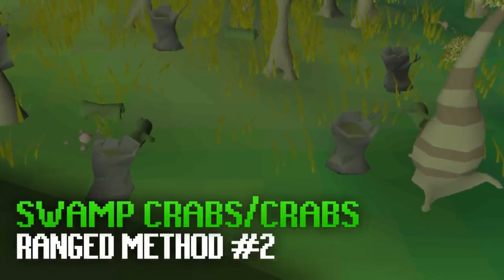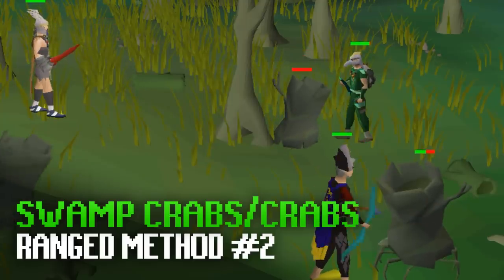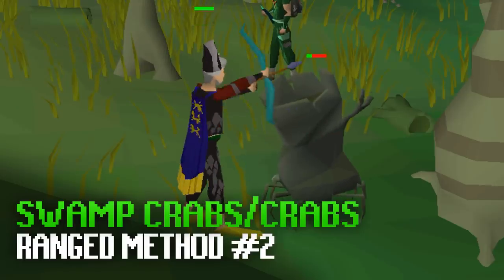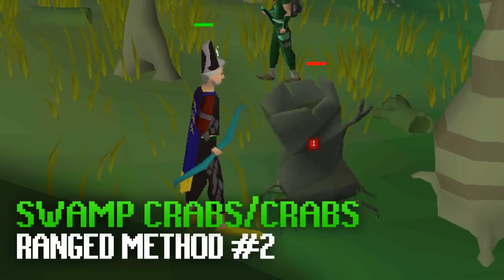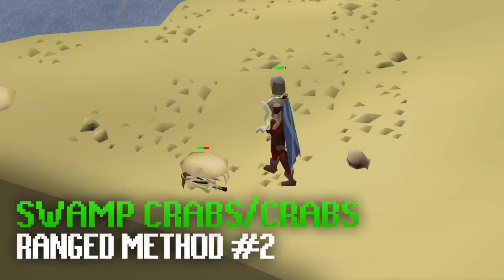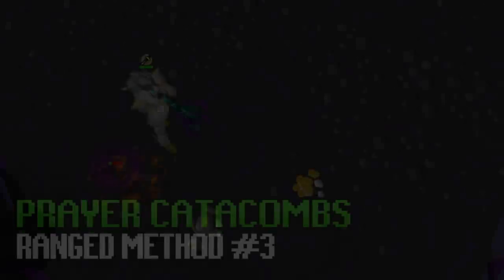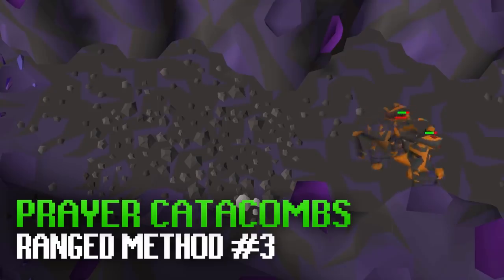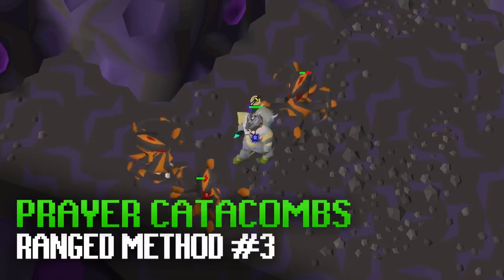The next AFK spot is Swamp Crabs as well as the other types of crabs. Swamp Crabs are particularly good for range since they have a negative 55 range defense bonus, so at a really low range level you'll still be hitting often despite using very weak range weapons. They're located south of Port Phasmatys and currently pretty unpopulated. Ammonite Crabs are probably the best for XP. The same setup can be done in the Catacombs of Kurend using Blessed D'hide and other prayer gear, doing slayer tasks AFK or cannoning your task.